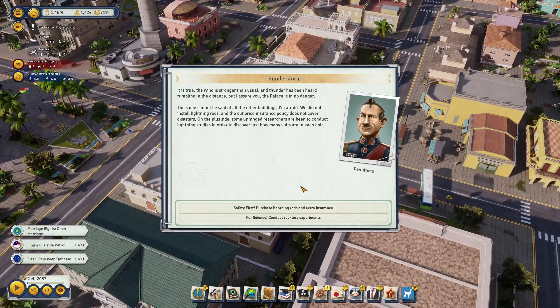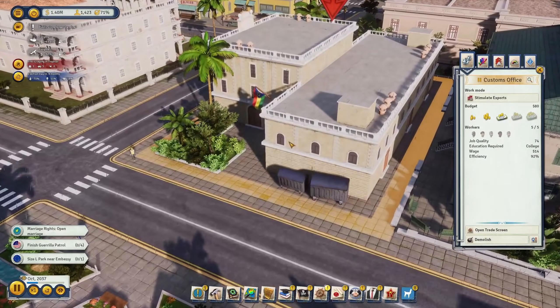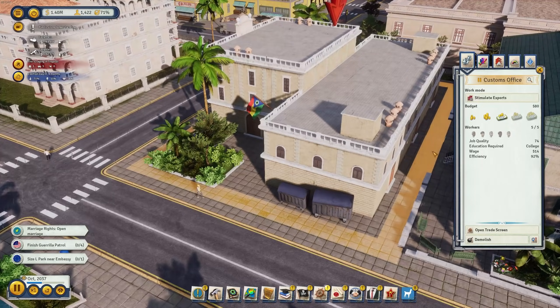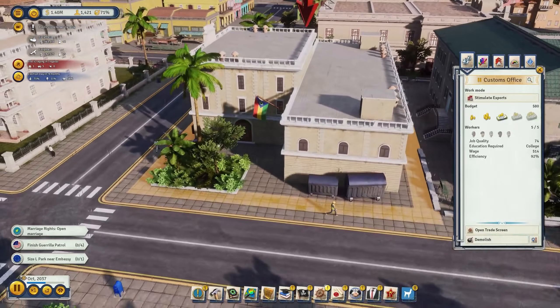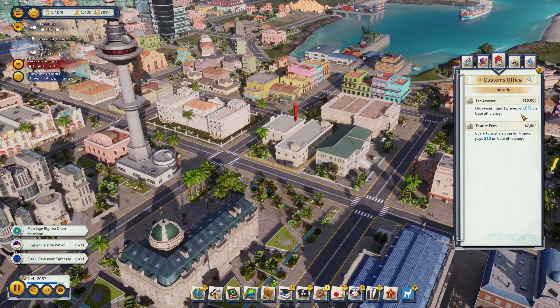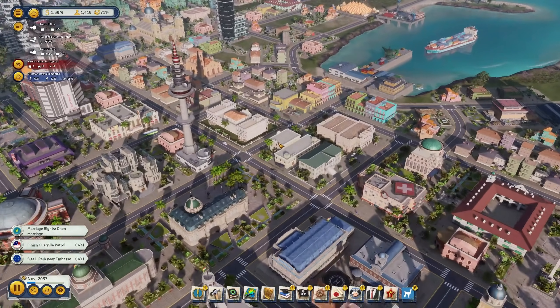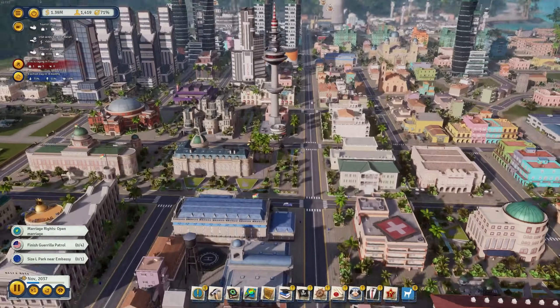We have a thunderstorm, but we have lightning rods we can purchase - let's do that and stop using our city for experiments. The customs office was really expensive to build but gives us two very important upgrades: tax evasion decreases import prices by 10%, and tourist fees mean every tourist arriving in Tropico pays $10 on base efficiency. With so many tourists now, that's a lot of money coming in.